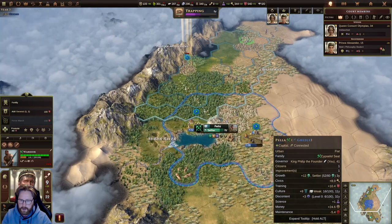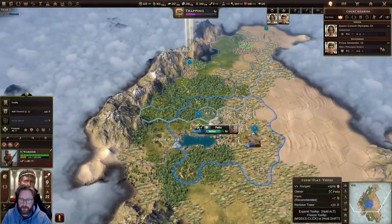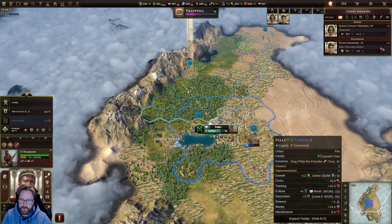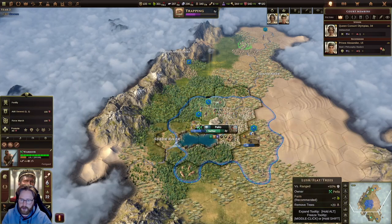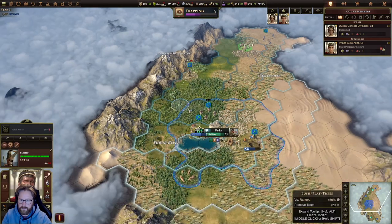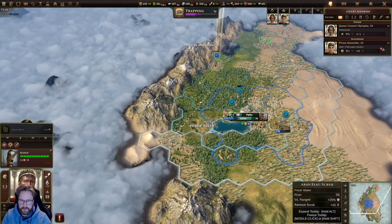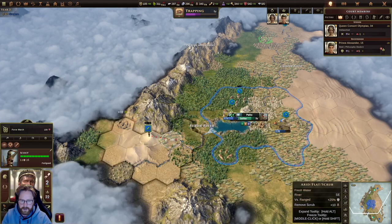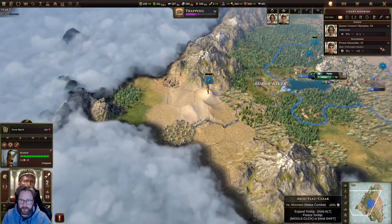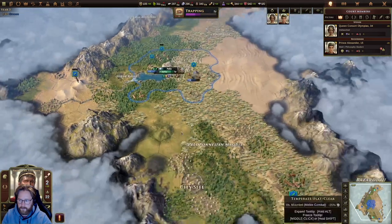Since I don't really know how much of this works, I'll keep my warrior kind of close. Let's head out with this one — it looks like we found maybe a new urban area.